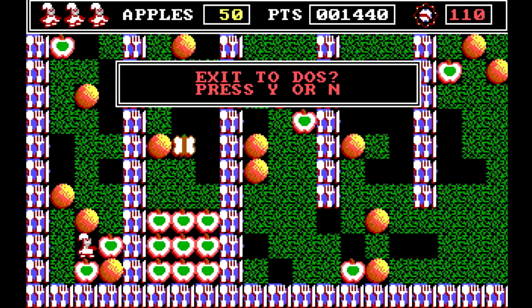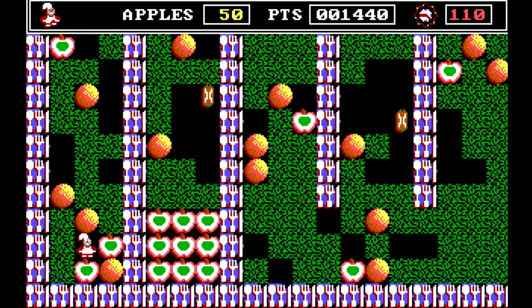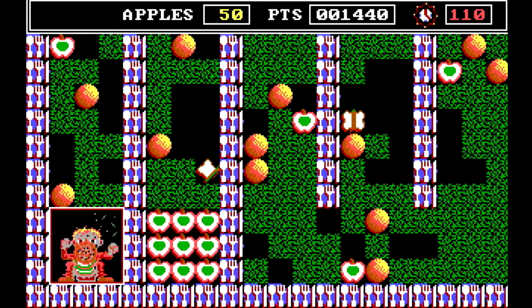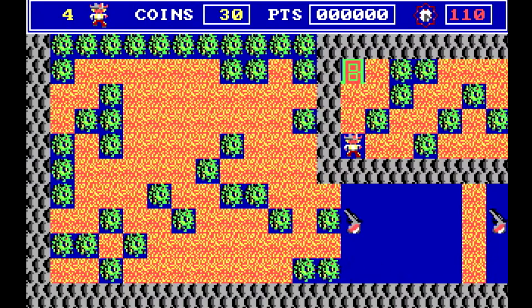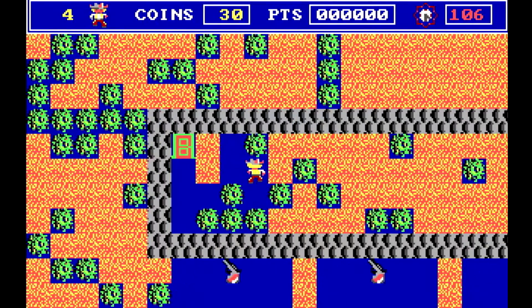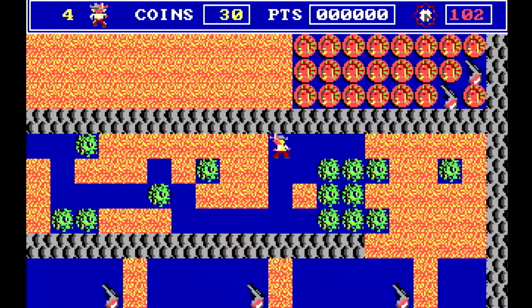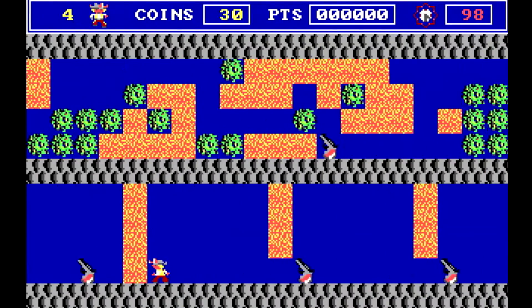I'm not sure how to get back to the world selection, so I'll just keep pressing R to restart and lose a life until I get to game over, because I don't think you can get back to the world selection screen without doing this or exiting the game. Here's the third world - you've got to get coins on this one. Basically the same principle, just slightly different graphics.